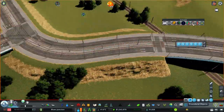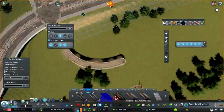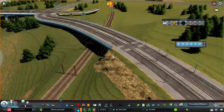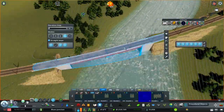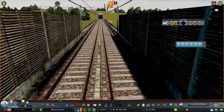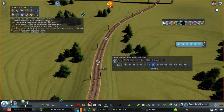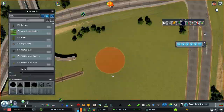This will be a terminus, so the trains won't continue on from this station, which is pretty neat because I don't have to deal with designing it for different directions and having to make it look nice from all directions.